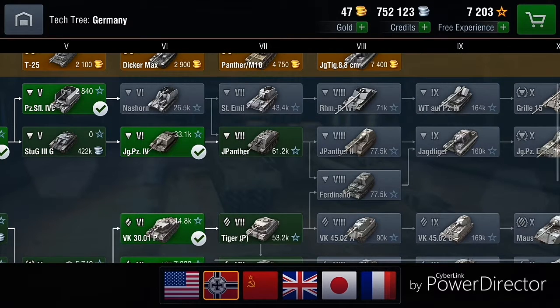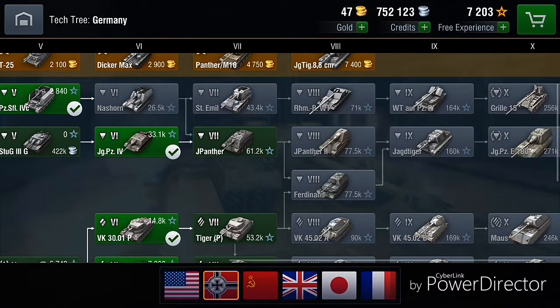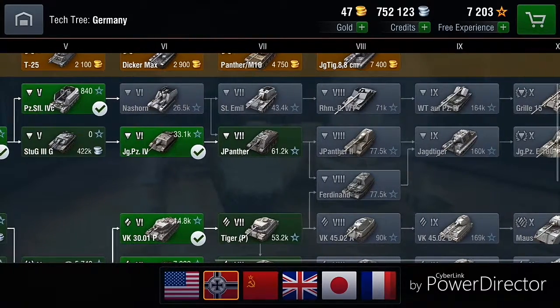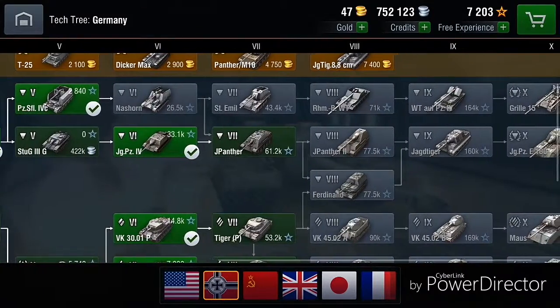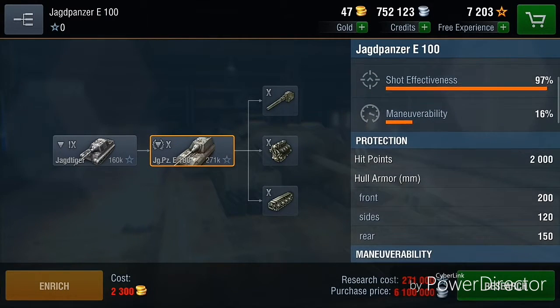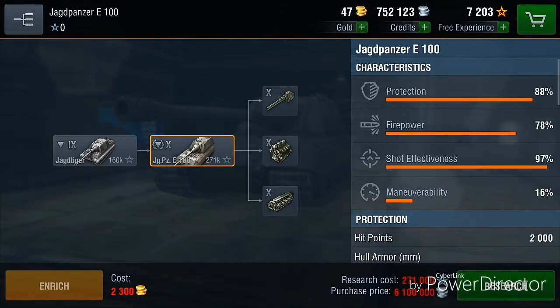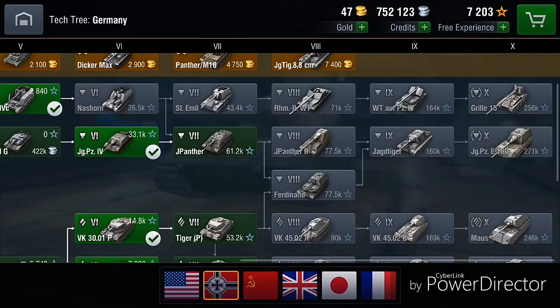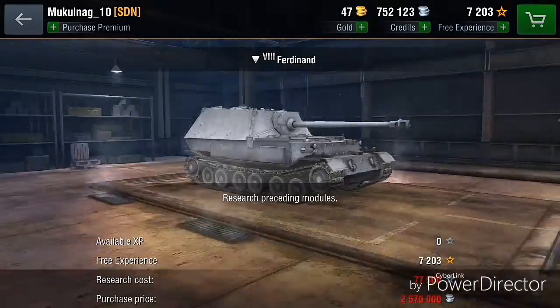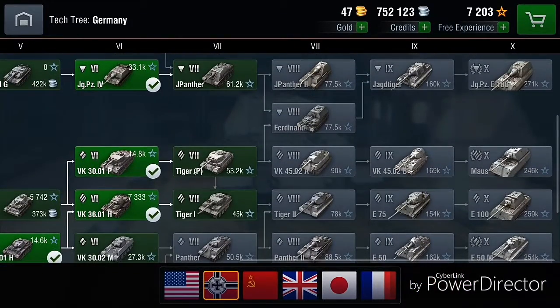Now let's get to the lower German tank destroyer line, which I think is really good — I love these tank destroyers. The Jagdpanzer IV that I'm grinding through now is a really fun tank to play, and the StuG III G was also really, really good. Then the Jagdtiger, and in the end you get your perfect reward: the Jagdpanzer E100, considered one of the best tier 10 tank destroyers — one of my favorite tank destroyers. You also have the Ferdinand along the way, which is said to be like a smaller Jagdpanzer E100.